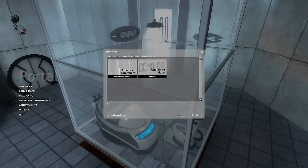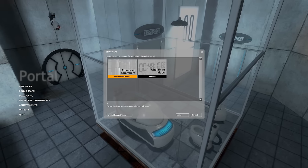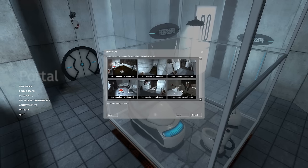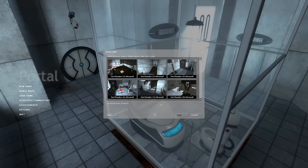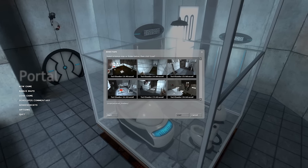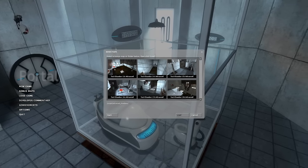Last time we beat the game, and so we've unlocked the ability to play the advanced chambers. The test chambers have been twisted to be more advanced. Oh wait, so it's just these specific ones? It's not the full game? I'm a little shocked — this is like much less than a full game.